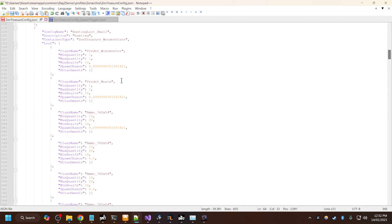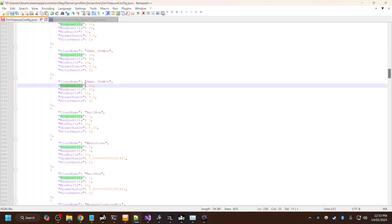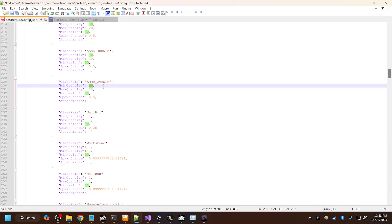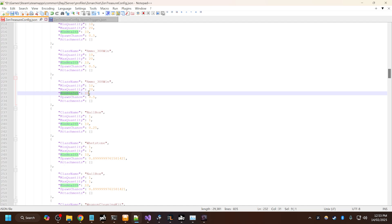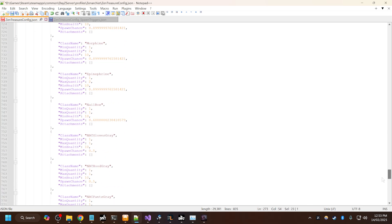Scrolling down, this is the hunting loot config. It's pretty self-explanatory. We have a minimum quantity, max quantity. So this is for the actual ammo stack — you can have a maximum ammo stack of 20 Winchester rounds and a minimum of 10. The minimum health is 10% and the spawn chance is 50%. We have base building here — these are custom container types that can't be picked up by the player. They hold all of the loot but the player can't walk off with the container; it won't let them put the container into their hands or cargo. Pretty simple mod.